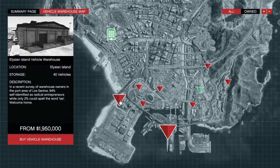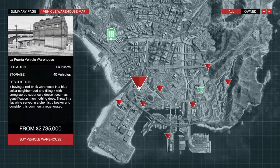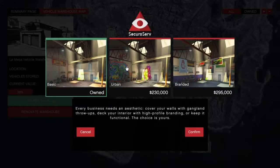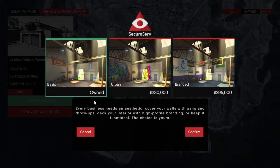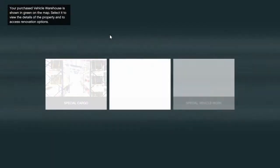They all hold 40 vehicles — there are no upgrades or downgrades for that. You can store 40 vehicles, whether you like it or not, that's all. I had 15 out of 40 vehicles stored and the current value of those vehicles is about 300 grand. You can renovate your warehouse to make it look nicer. I use the basic one and don't see the point in spending 200 grand on that.